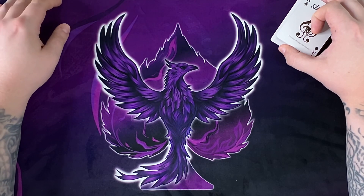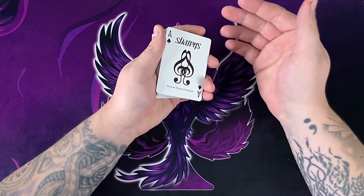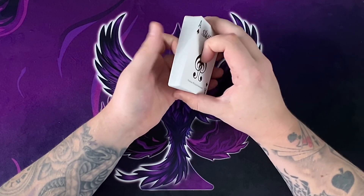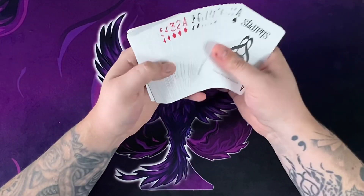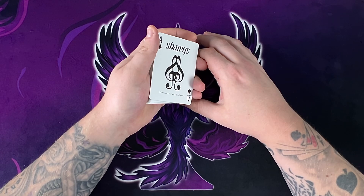You need to have the faro shuffle down quite well. What this is, is basically a way that you're going to be able to know the location of any card in the deck after shuffling the deck twice. Your spectator will see that you're shuffling twice, and you can even spread the cards out while farrowing, showing them that they're being shuffled — it's quite a convincer.